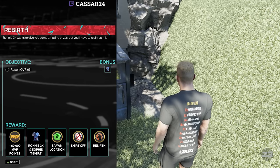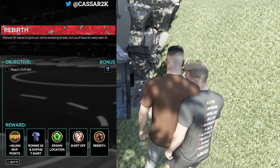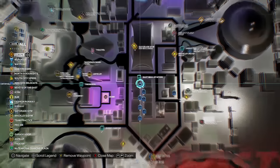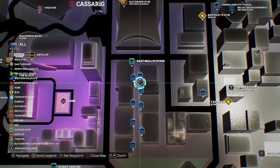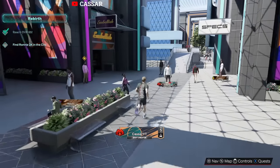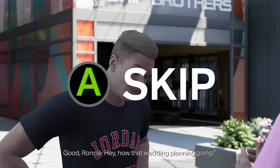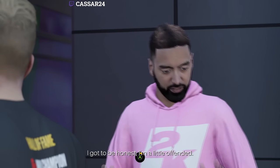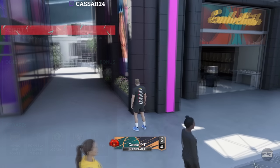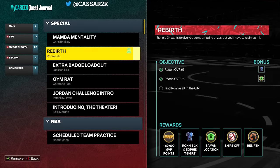Now let's go to the second location where to find Ronnie in the park. You want to go to the East Mall Station — it's the sunglass store right there, where the sunnies are. That is the second location for Ronnie. There he is in front of Embellish — the store called Embellish — you will see Ronnie there for the second occasion. For this one you have to be around a 75 overall — yes, you need to be a 75 to unlock the second one.